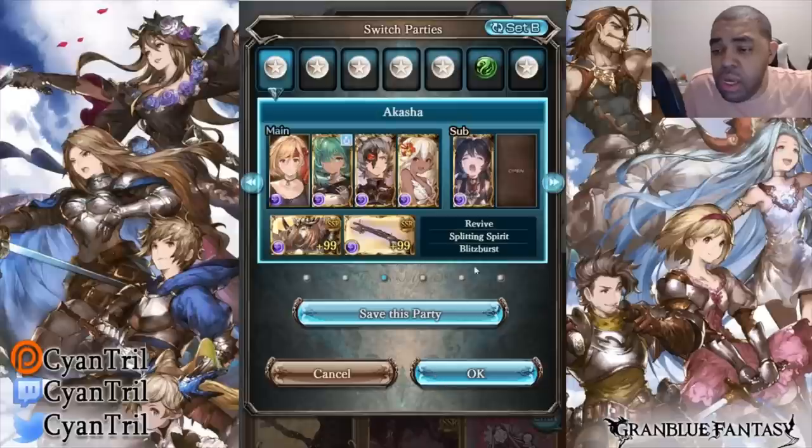The skill you're bringing is Blitz Burst because it comes with a quick Ougi to desync your Ougis, allowing you to cycle turns quicker. You don't want to chain burst with this comp, so Blitz Burst helps a lot when desyncing. Splitting spirit again for desyncing your Ougi, and Revive in case any characters end up dying — you don't really use it but it's there for a backup plan if the run is really bad.